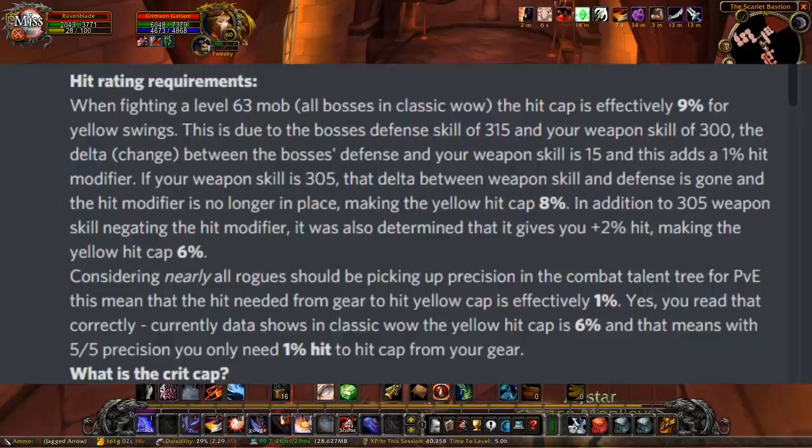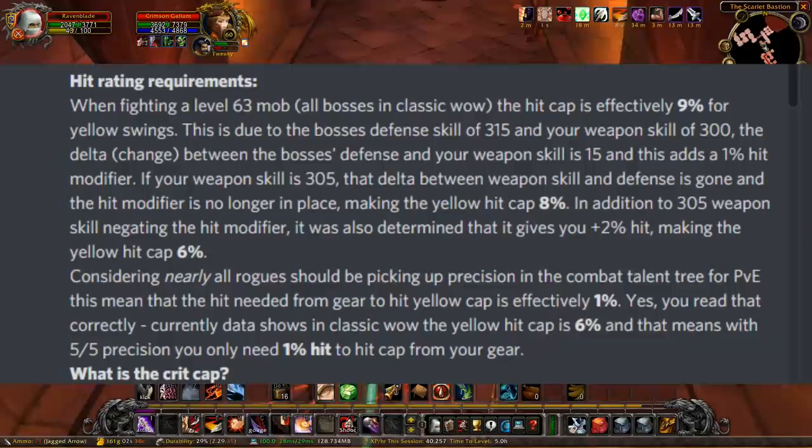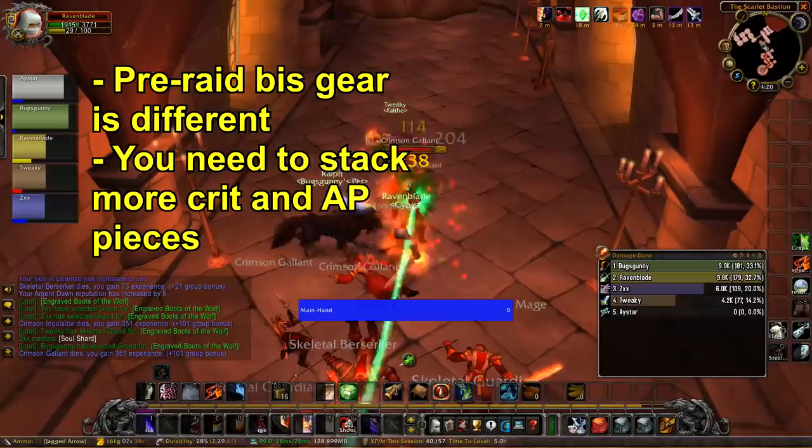Considering nearly all rogues should be picking up Precision in the Combat talent tree for PvE, the hit needed from gear to reach the yellow cap is effectively 1%. That's it — you don't need to overthink it. With shorthand: you only need 1% hit from your gear.